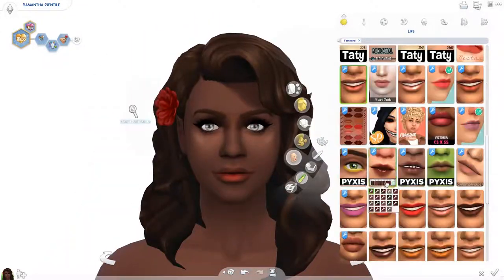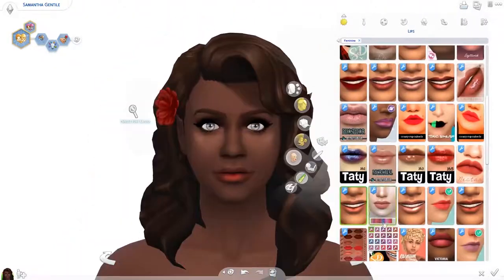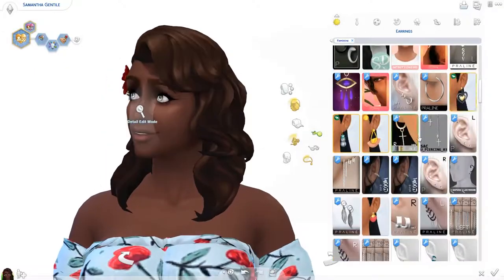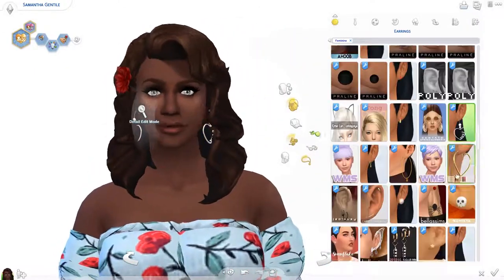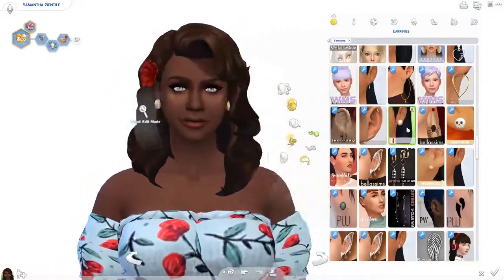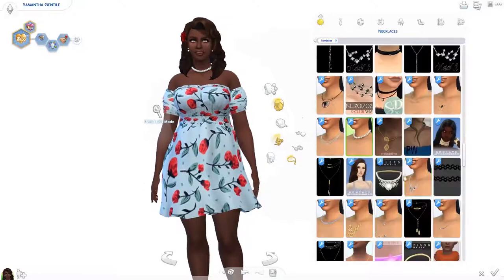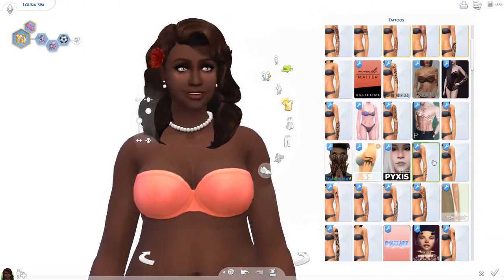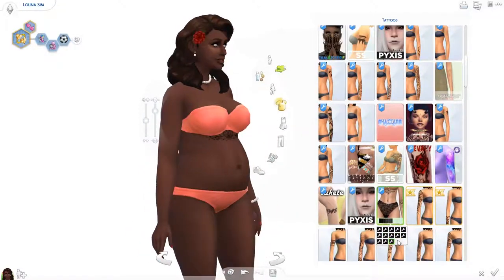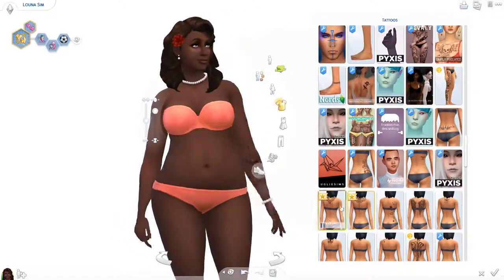So I gave her this flower in her hair — I thought that was very fitting. And as soon as I finally chose her lip color, I also gave her some accessories. I thought pearl accessories were typical of that kind of look, so I gave her pearl earrings and a pearl necklace. I also gave her a tattoo. I don't know why, but I felt like this girl would have a tattoo. I ended up giving her one on her back, and with the off-shoulder dress, I thought that looked very cute.